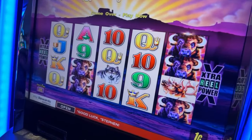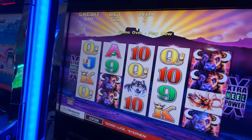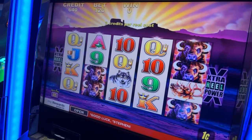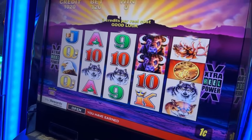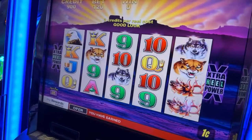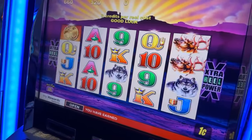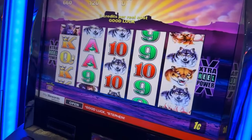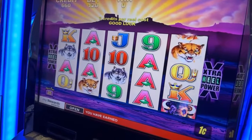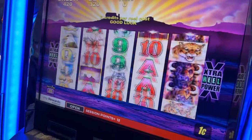Get that in there. Come on now, let's hit something. I'm not sure what he's winning on there, but it's very loud. Buffalo. Nothing yet. Queens — let's see that, a $1.20 winner. Betting $1.20, that's why.